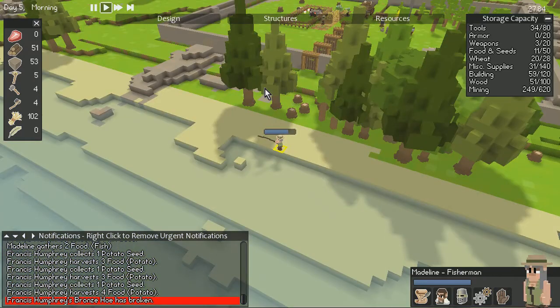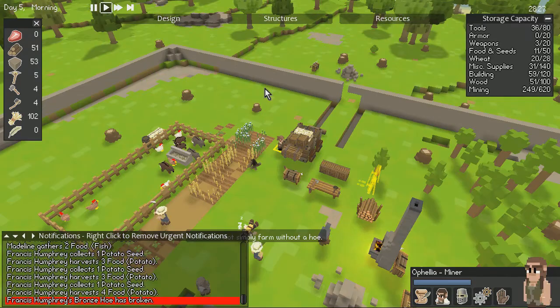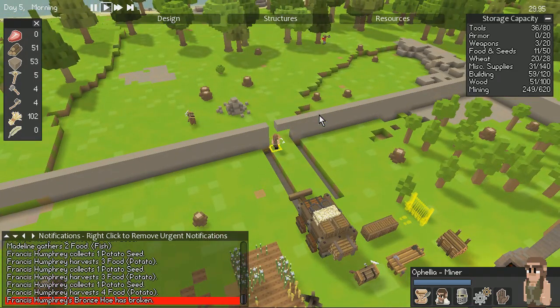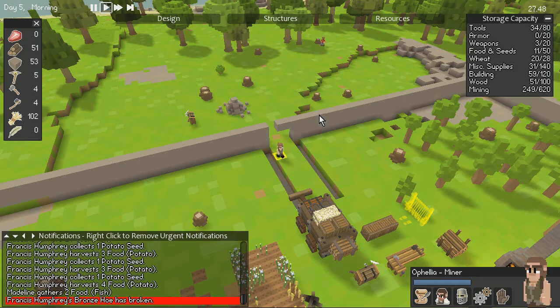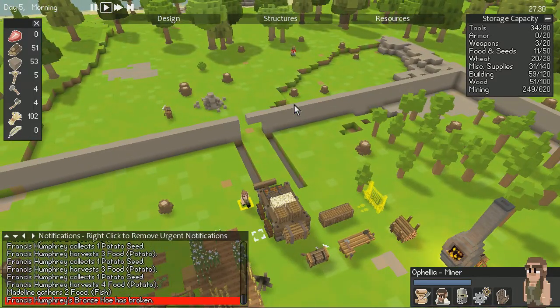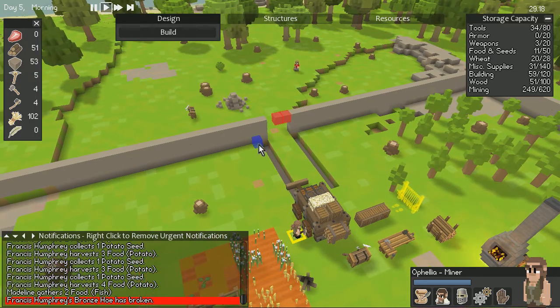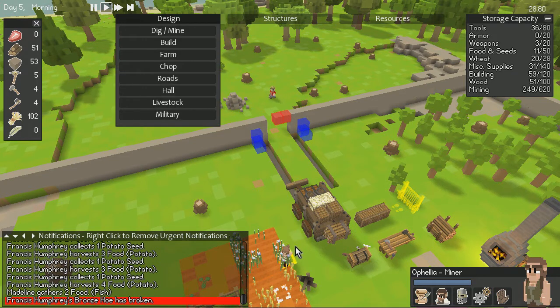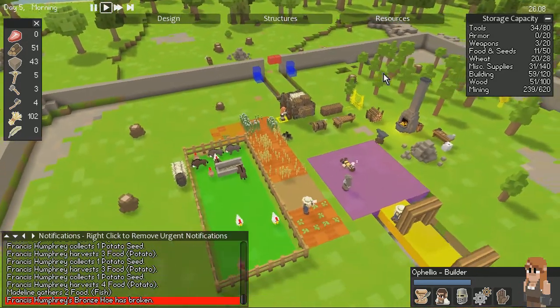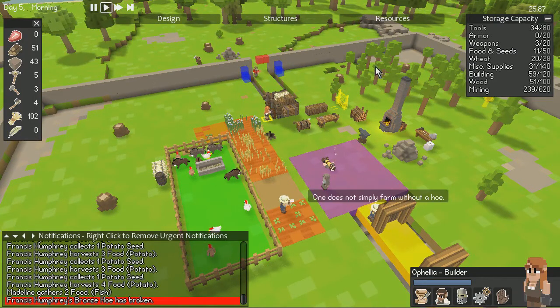Now where is Ophelia — miner, carpenter, farmer? She's not doing it — probably because she can't path there. All right, I had to do this on the other side as well, so it's not going to upset my OCD and keeping everything symmetrical. Ophelia, we're just going to get you to build for a sec so you can build those little paths up. One does not simply farm without a hoe — that is a problem.